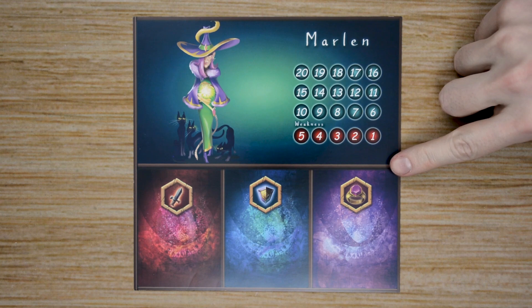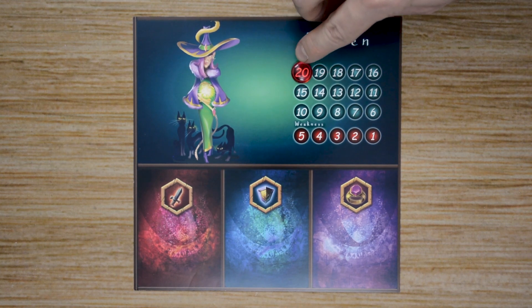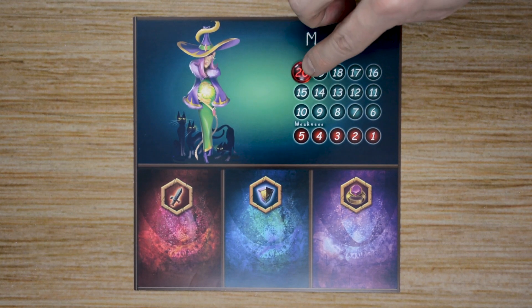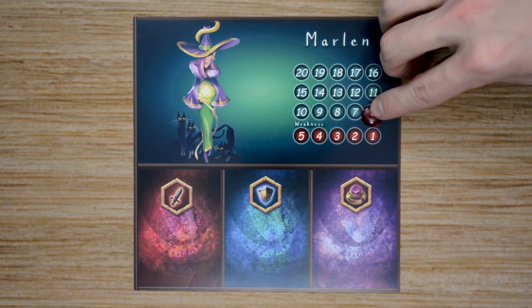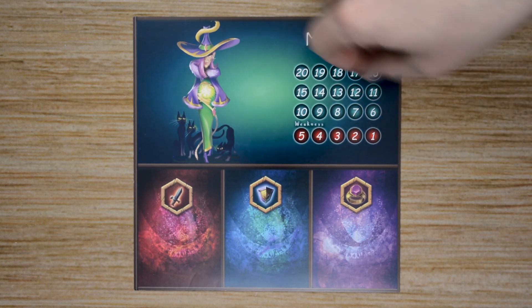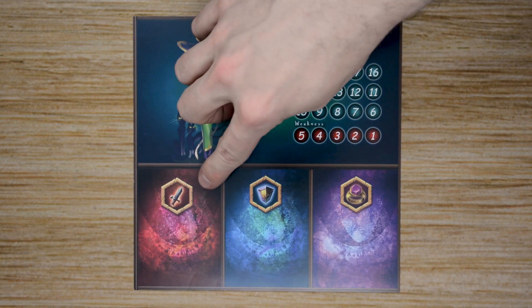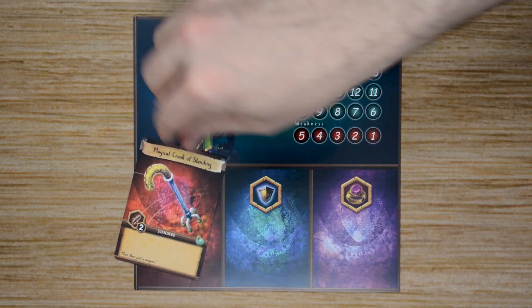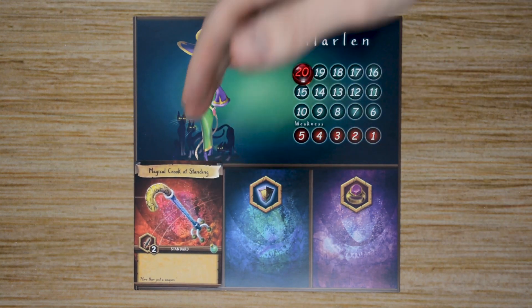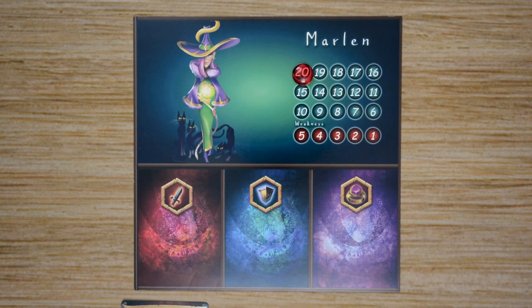Each player will either choose or receive a random player board, which lists the name of the wizard at the top. It will have that wizard's stamina track, and you'll place a stamina token on the 20 at the beginning of the game. As the game goes on, players will lose health and move down that stamina track. Once a player has no health left, they are eliminated. Underneath that are three slots for the player's equipment cards: Offensive Equipment, Defensive Equipment, and Special Equipment. Each time a player gets a card, they place it in the corresponding slot. If a player receives another card for a slot that's already filled, the old card is discarded and the new card takes its place.